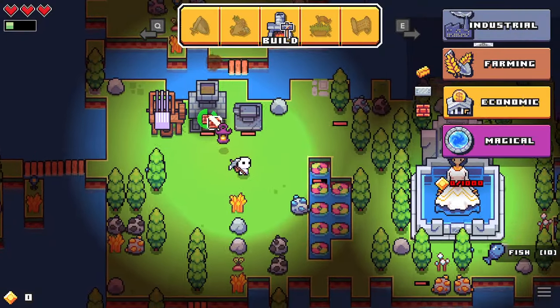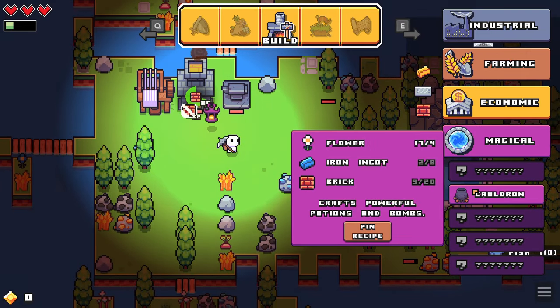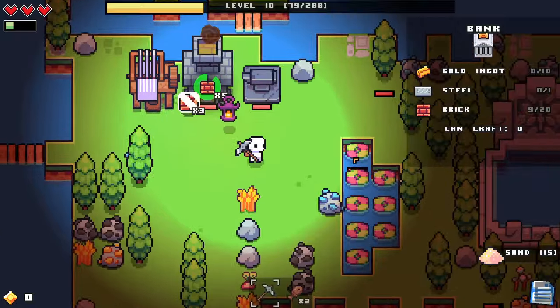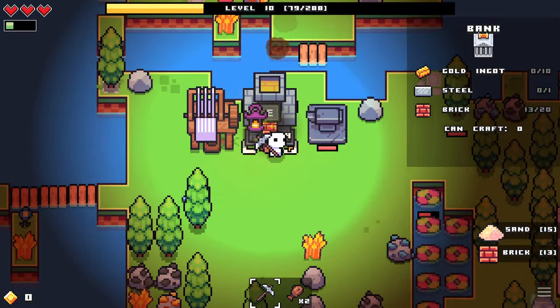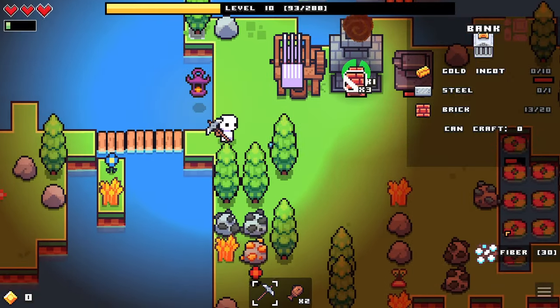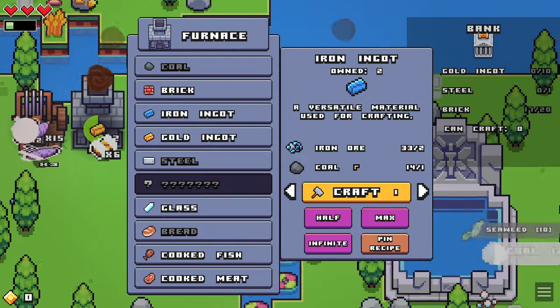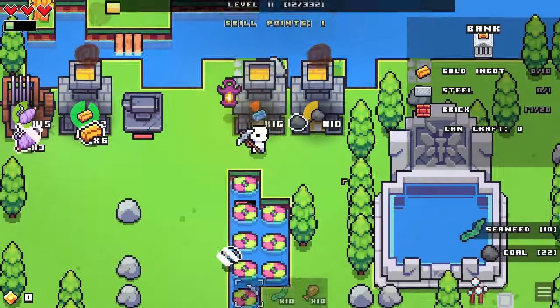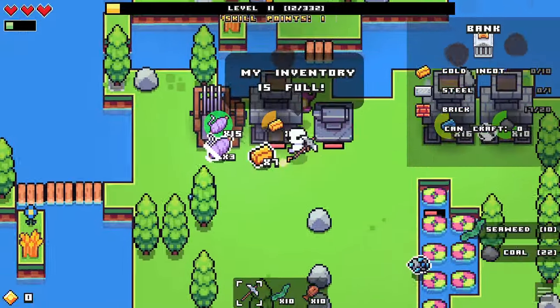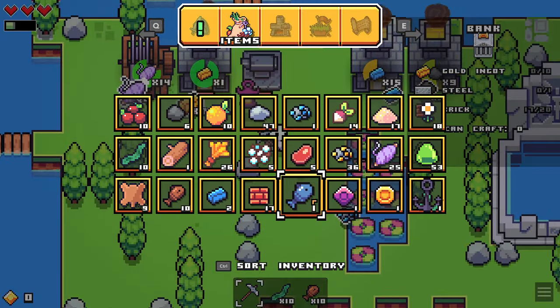We're not going to work on this yet, but I at least want to see how much it costs — we need 4 flowers, 8 ingots, and 20 bricks. We are definitely trying that out after we get these basic things. We somehow just got topaz as well. I built a couple more forges because we need to constantly craft a bunch of stuff. And we have a max inventory again, of course.